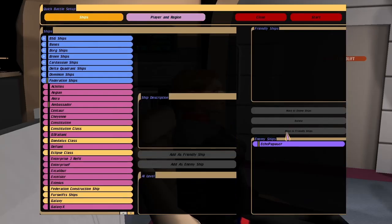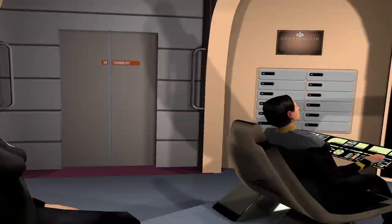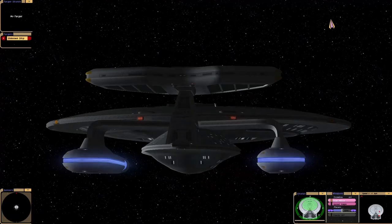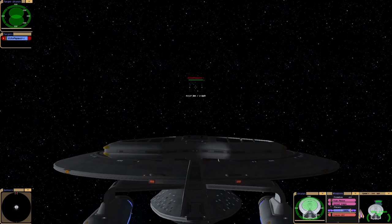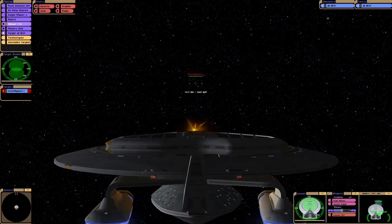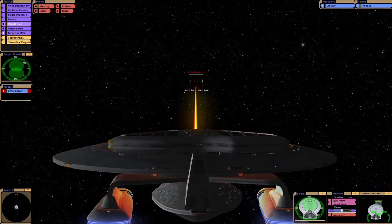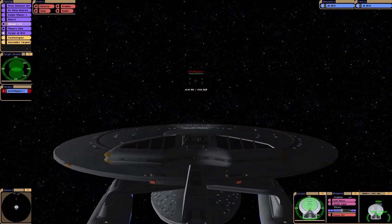Hey guys, Retro Badger here. So in this video, I wanted to put the Echo Papa 607 up against a Nebula class. We all saw how the Galaxy class dealt with it. I want to see if a Nebula class would stand a better chance — if it defeats it faster, as it's got more torpedoes. I remember in the episode though, the biggest problem was they couldn't get a weapon lock before it cloaked. It's going to be interesting to see if the computer actually cloaks, as this mod does have a cloak.